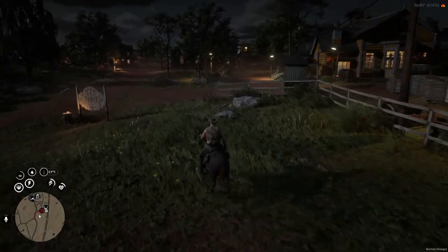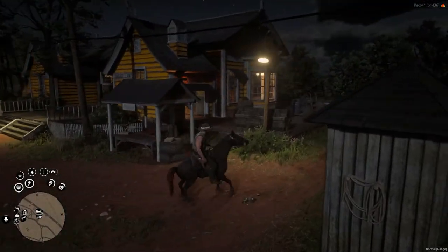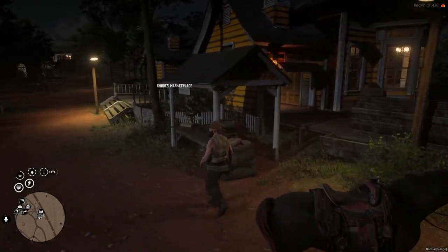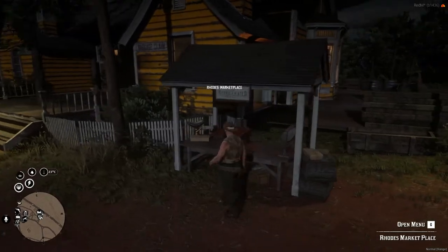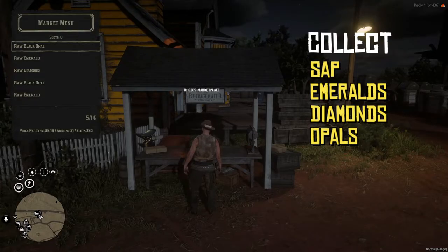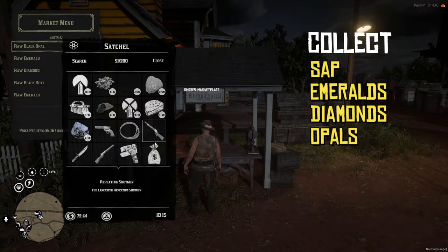But before we head out to the mining company, let's check the marketplace. The marketplace is usually found in each major town, and is the place where players place orders for materials. Your goal is to mine these materials and fulfil these orders. To streamline your workday, note what is available on the nearest marketplace and focus on collecting these materials.